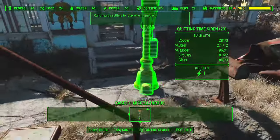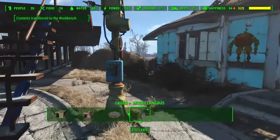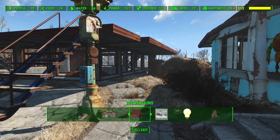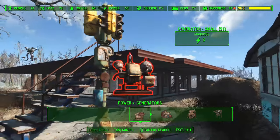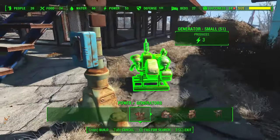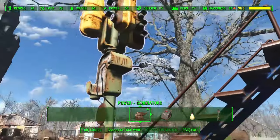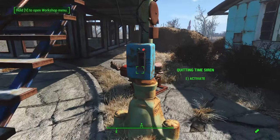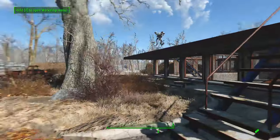Now that you know how to set up arena battles, let's talk about gathering spectators. You'll need places for spectators to sit, and you also need this new item called the quitting time siren. It has material requirements and a one-power requirement, so I recommend a separate generator just for it. In order to power it, connect it to a power network — just don't connect it to cages or anything like that because that can really mess things up.